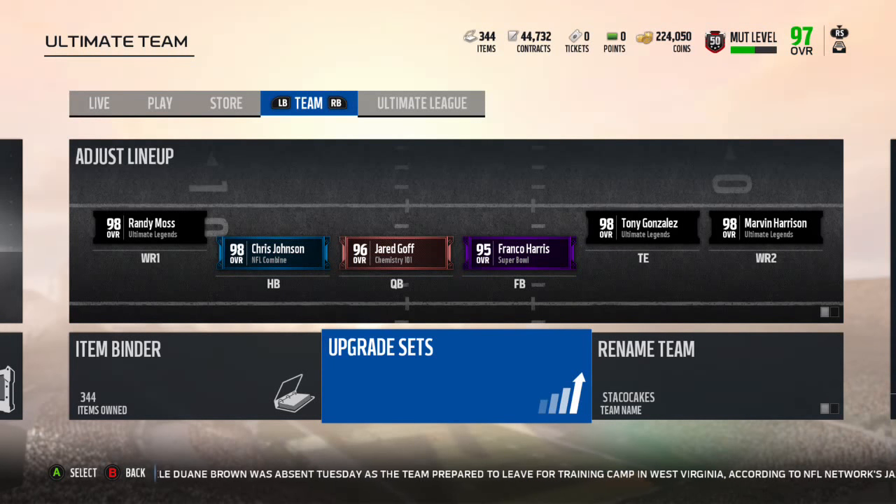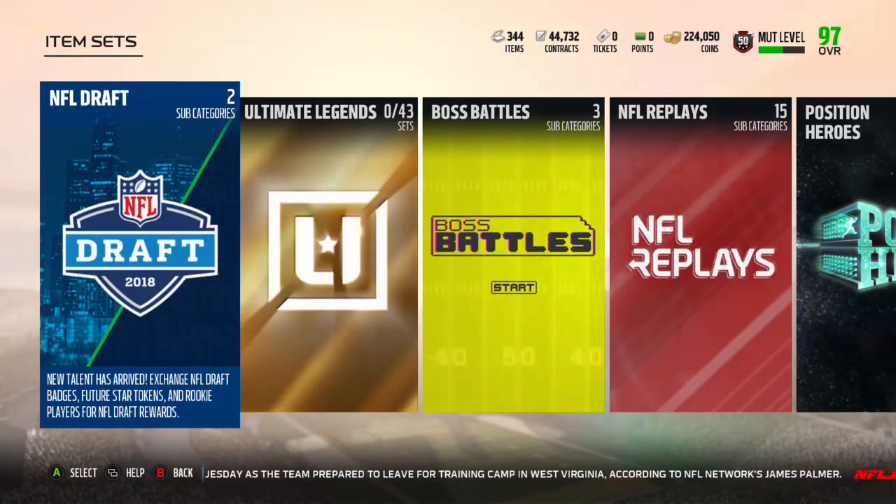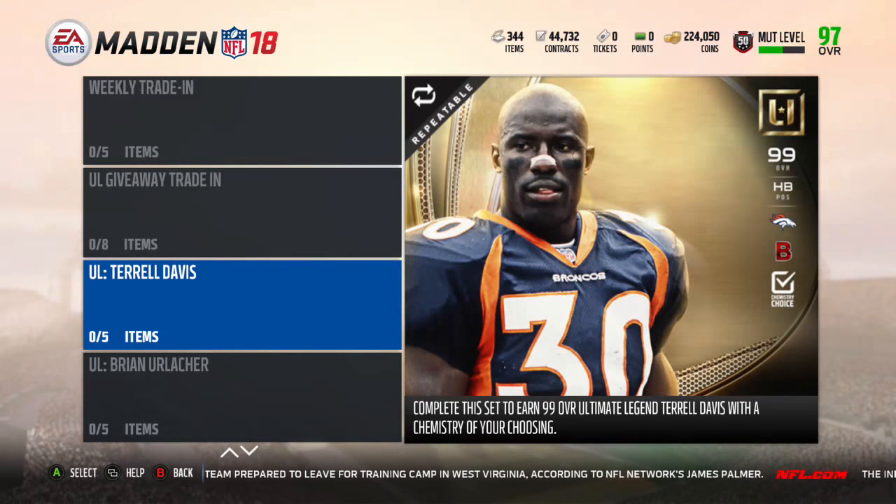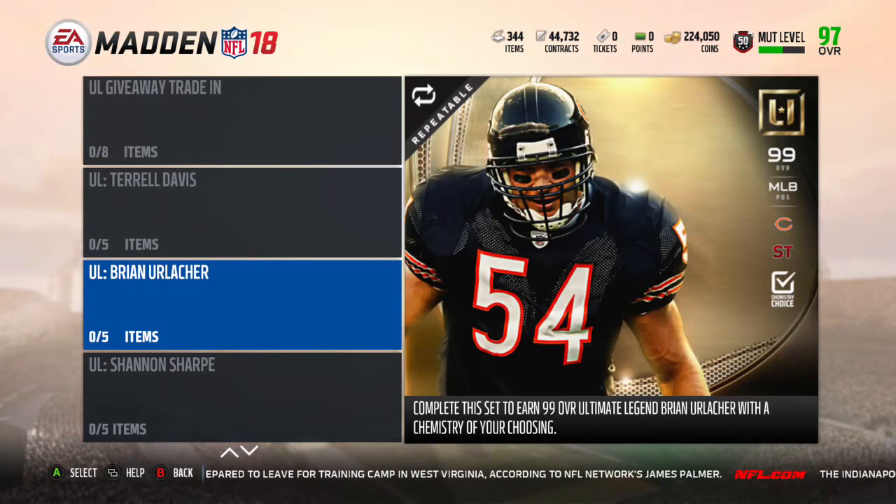What's up everyone, it's Stack O'Cakes. I'm back with another Madden 18 video. This is a video for the three Ultimate Legends for today. Let's get right to it and check them out. Here are their sets. The two set Legends are Tyrell Davis and Brian Urlacher. The limited time one is Ted Hendricks, in packs for 48 hours.